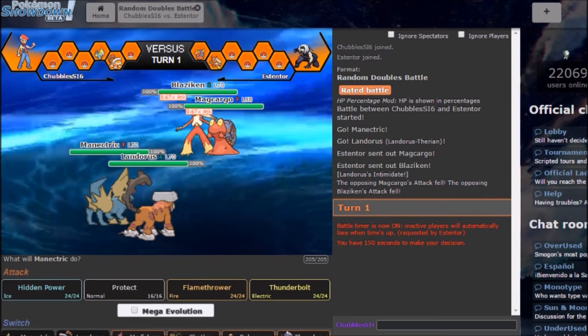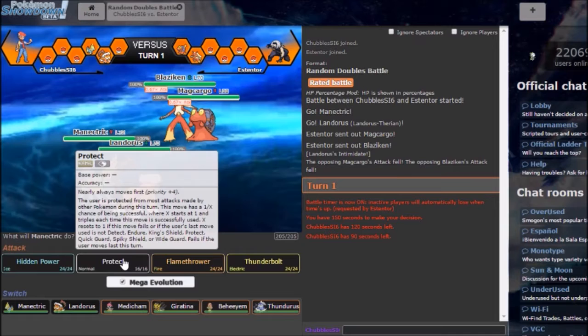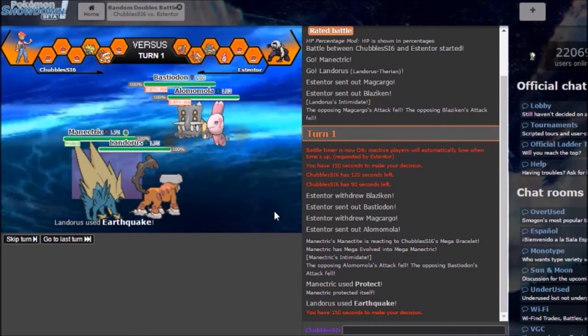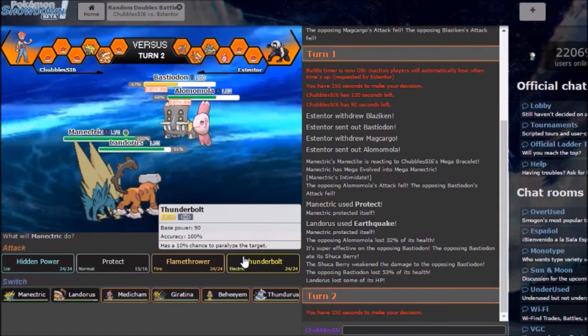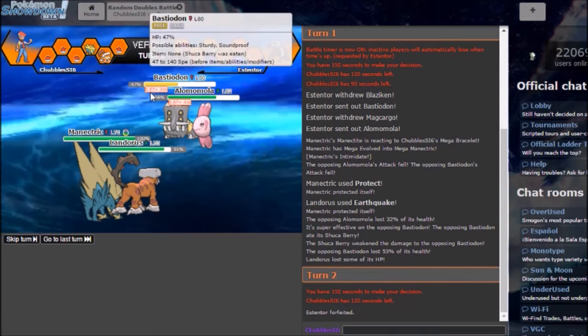Let me just fix the screen one second, I think it's zoomed in a little too much. All right, I think that fixed it — it just didn't fit on my browser screen, so I made that a little bit smaller. So we have Nidoking and Landorus versus Blaziken and Macargo. Everyone's weak to ground here and we're versing a Sandstorm setter. I'm just gonna mega evolve, get an intimidate off, protect, and go for Earthquake. I didn't expect a double swap — he's very scared of my Earthquake. I get an intimidate off and go straight for it, and I should kill Bastiodon. Oh, it has a Shuca Berry to weaken the damage. That's unfortunate because now I can't really Earthquake again. I'll go for Thunderbolt instead — and we win!